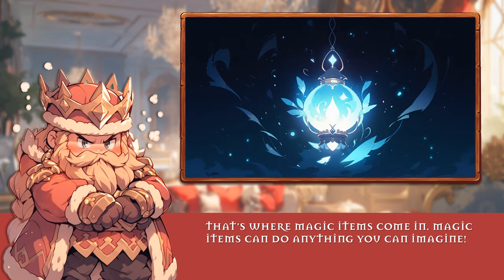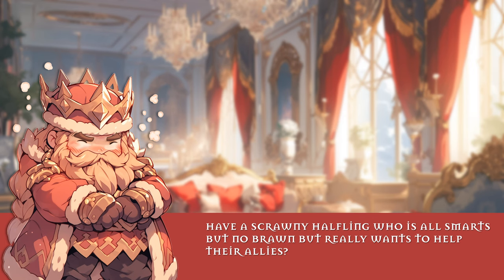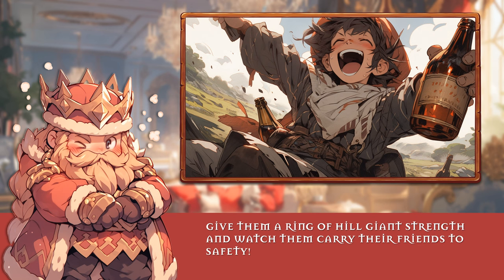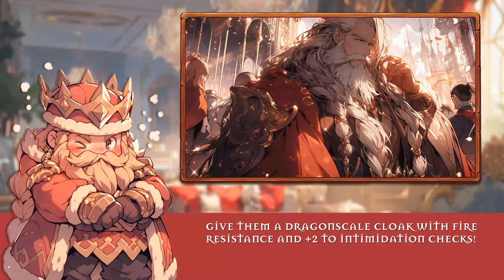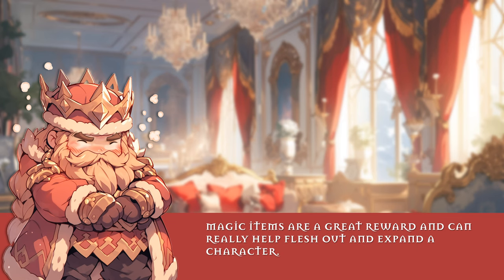Magic items can do anything you can imagine. Have a scrawny halfling who is all smart but no brawn, but really wants to help their allies? Give them a ring of hill giant strength and watch them carry their friends to safety. Have a dwarf that knows all about dragons and is obsessed with their strengths? Give them a dragon scale cloak with fire resistance and plus two to intimidation checks. Magic items are a great reward and can really help flesh out and expand a character.